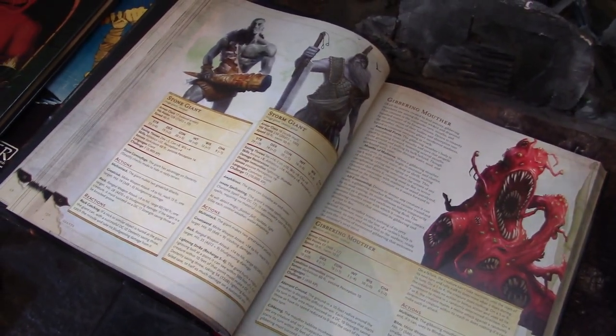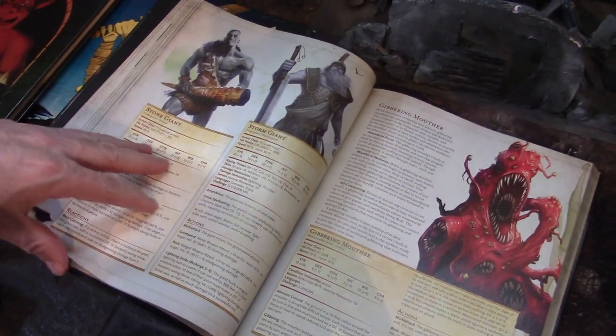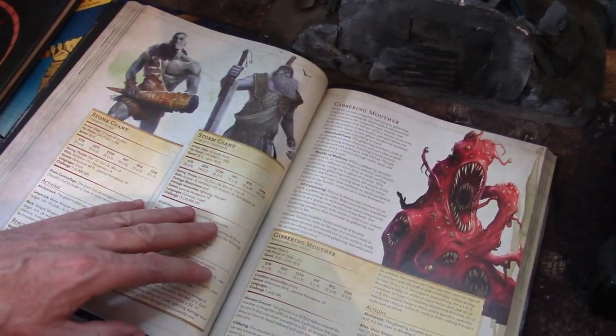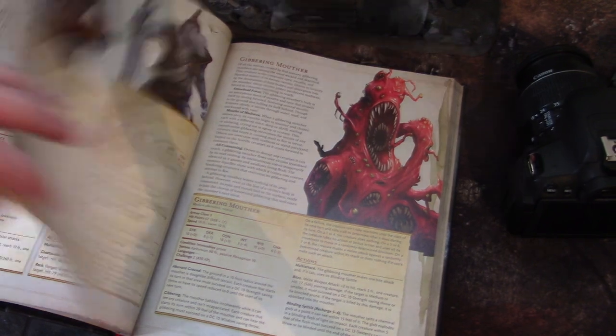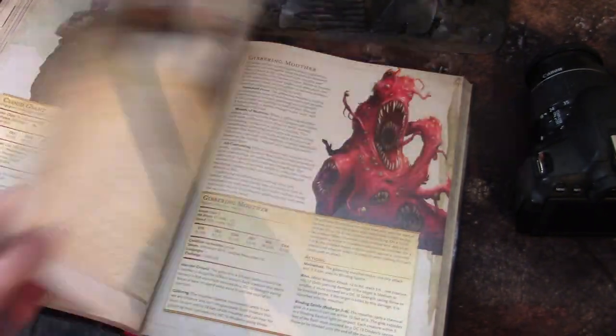Let's look at the alignments. Cloud Giant is neutral good or neutral evil. Fire Giant is lawful evil. Frost Giant is neutral evil. Hill Giant is chaotic evil. Stone Giant is neutral, which makes them very interesting. Storm Giant is chaotic good. So you have basically one giant type that's half good and another type that is always good. I'm going to do a whole separate thing on giants.